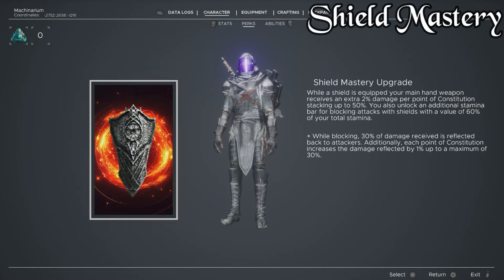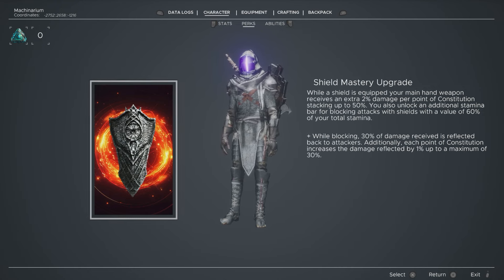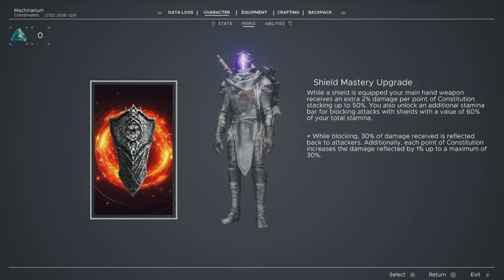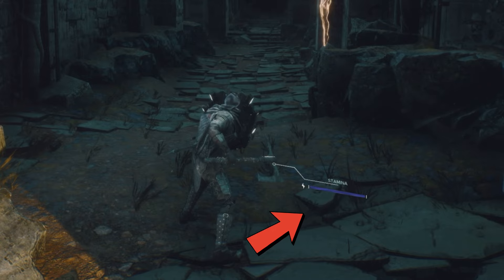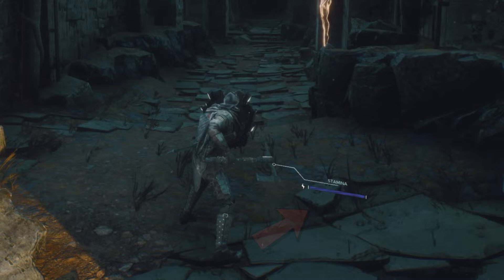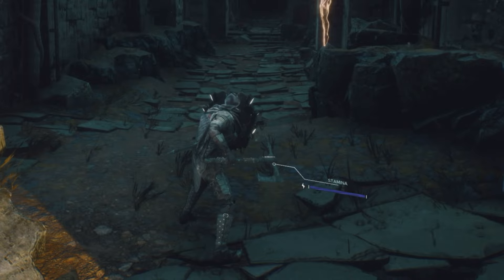Shield Mastery upgrade is the most important component bar Tinkerer. It states: while a shield is equipped, your main hand weapon receives an extra 2% damage per point of constitution, stacking up to 50% at 25 points — that is simple math. You also unlock an additional stamina bar for blocking attacks with shields, with a value of 60% of your total stamina. Whenever you try to block, you get this extra bar at the right of your character. That is extra stamina used only for blocks, and it allows you to fight more effectively whilst turtling.